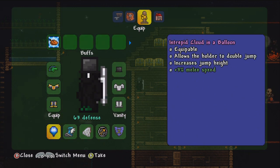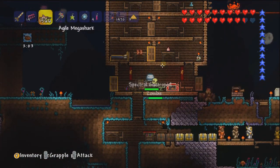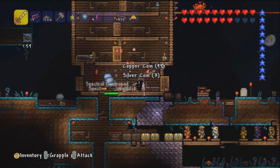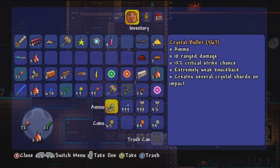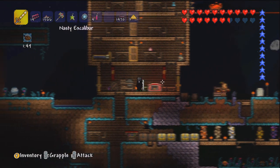Okay, so basically everyone's coming in — get out of my house, please. We need to Reforge the Repeater — that might make it more powerful. What about the Megashark as well — have we got Unreal Megashark? No, we've got Agile.